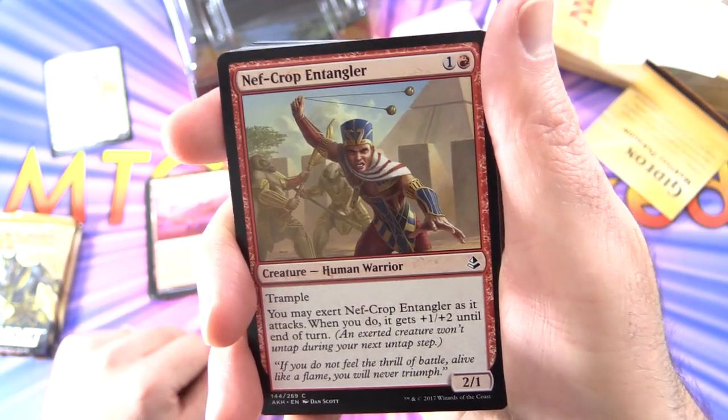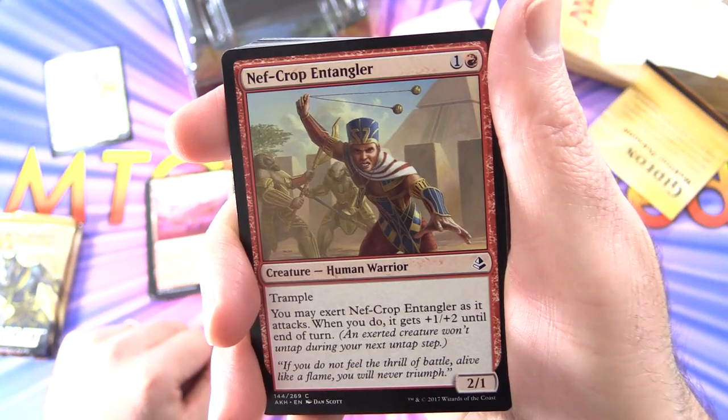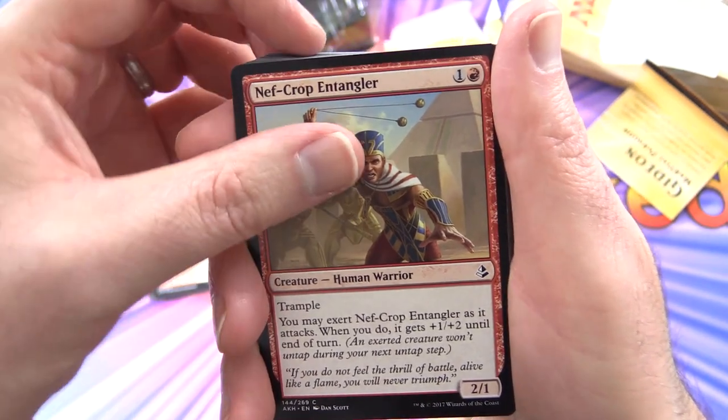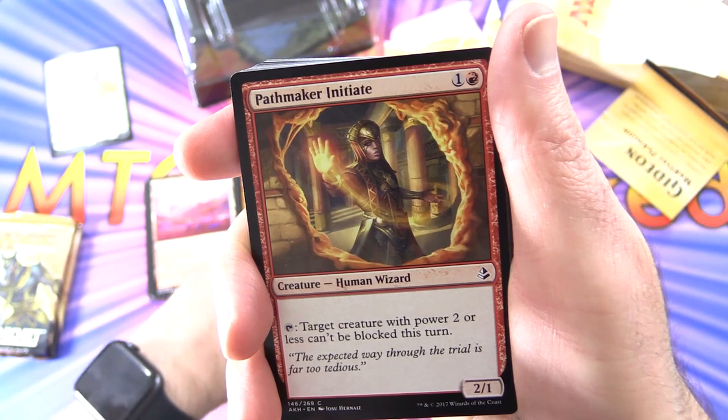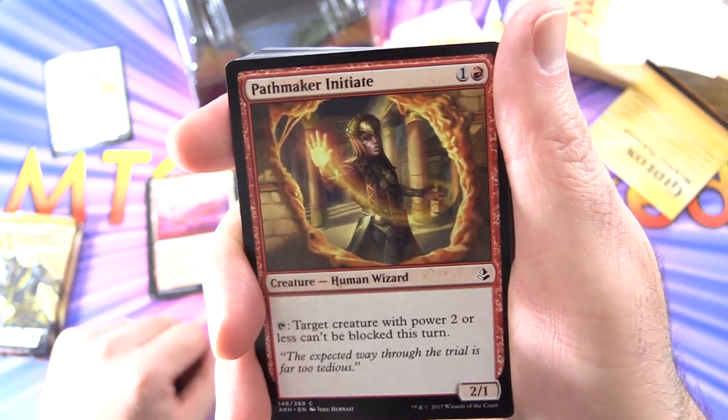Nef-Crop Entangler — Creature Human Warrior 2/1 for 2 mana, with Trample. You may exert Nef-Crop Entangler as it attacks; when you do, it gets plus 1/plus 2 until end of turn. So we've got a lot of humans here and exerting is the big mechanic to use.